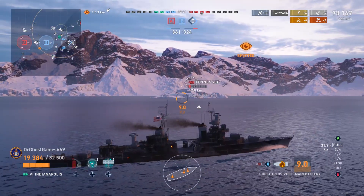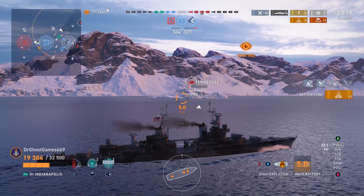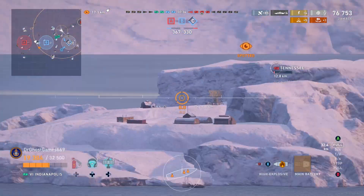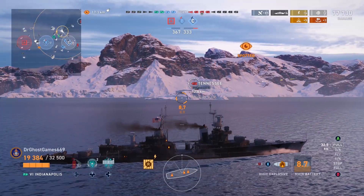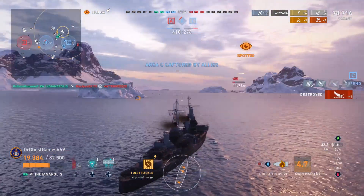We're up to 73,000 damage. We're doing pretty good in the damage department. We're keeping this island between me and that Tennessee, lobbing some shells over it and getting some fires on that Tennessee. He is just not having a great time, and any second now he's going to be going back to port. That will be our first kill of the game.